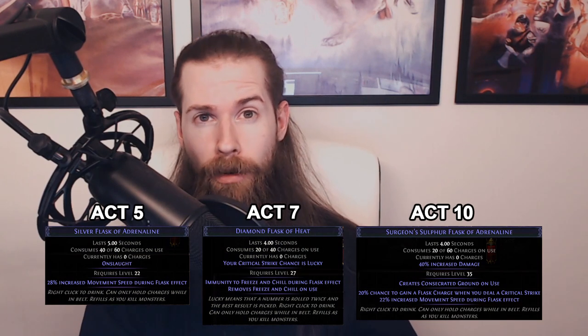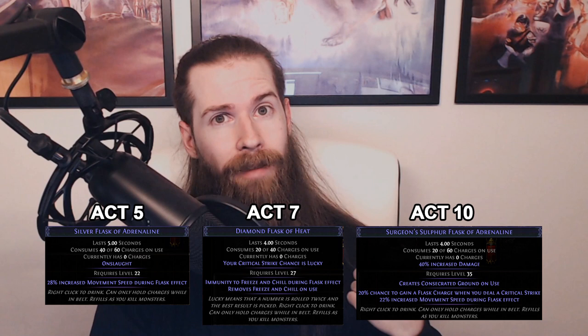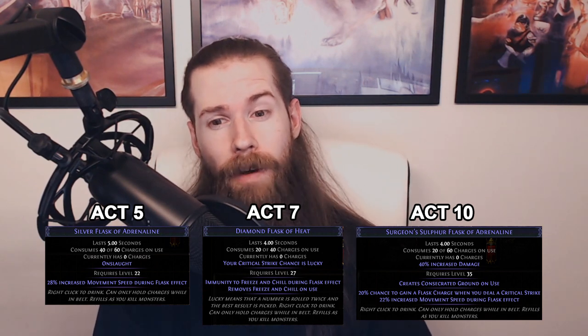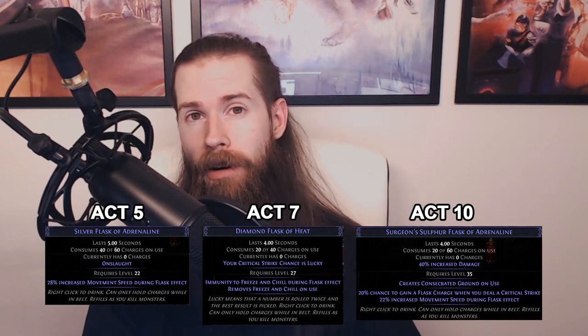One thing easy to miss is flasks. Flasks can make a big difference to DPS, and during the campaign there are three key ones: a Silver Flask, a Diamond Flask, and a Sulfur Flask. You get the Silver in act five, the Diamond in act seven, and the Sulfur in act ten. Ideally you want immunity to freeze on one of them. For your life flask, look for one with bleed immunity — that's incredibly useful both while leveling and afterwards. If you have a jewel with Corrupted Blood immunity, you don't need bleed immunity on a flask; otherwise, always have it.